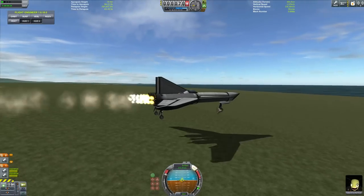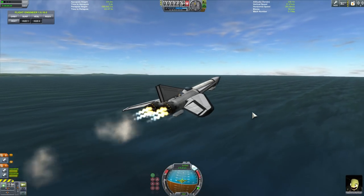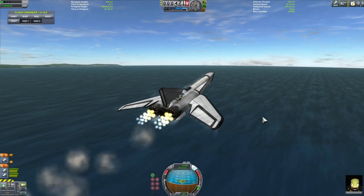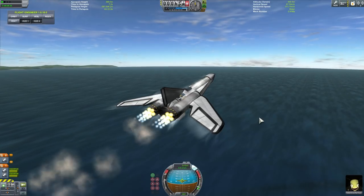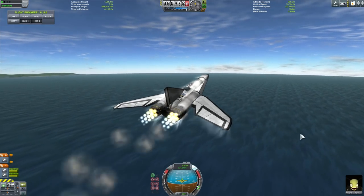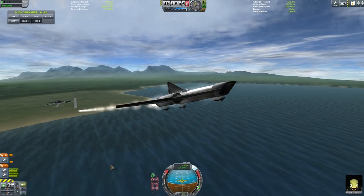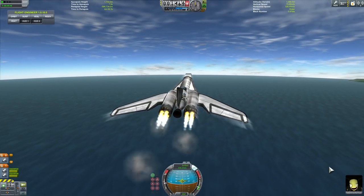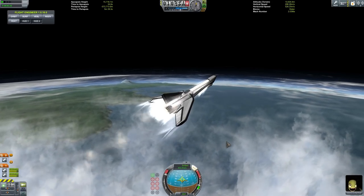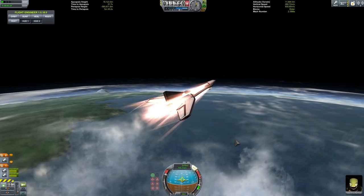We'll wait until the end — and we're flying! I'm going to decelerate just a little bit. Essentially all we have to do is wait to get into higher atmosphere, then enable our nuclear engine and try to get into orbit. I'll accelerate this part so you don't have to watch it in real time. After about 10 kilometers I'm going to start leveling out so I can use my air-breathing engines to get as much speed as I can.